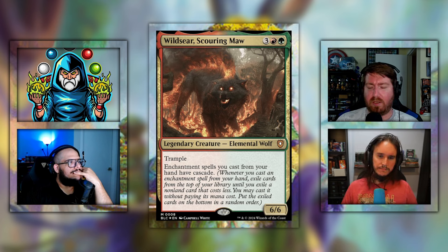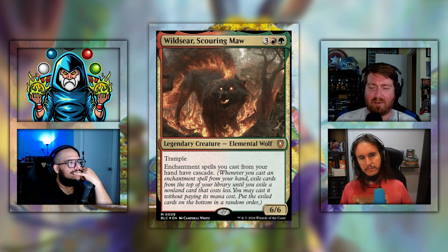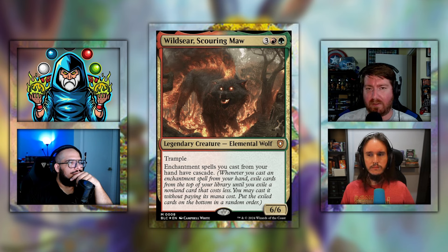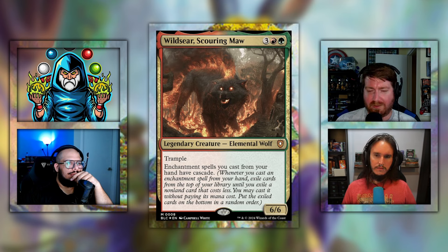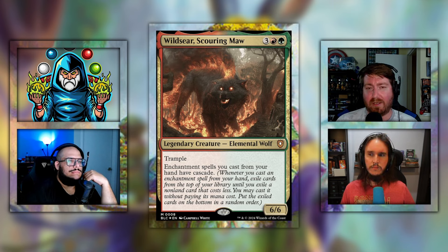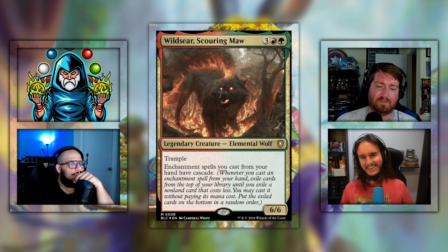The backup to Animated Army is Wild Seer Scouring Maw. It's three red green for a 6/6 legendary creature elemental wolf with trample. It says enchantment spells you cast from your hand have cascade. This is a spicy card — cascade is very good, enchantments are very good. Enchantment-themed decks are very good, so being able to cascade and get extra benefits from those enchantments, it snowballs very quickly. Hunter upgraded this deck exclusively on the Patreon.